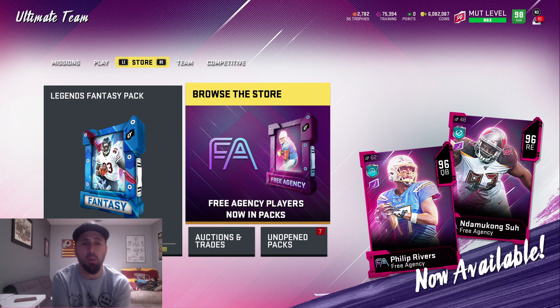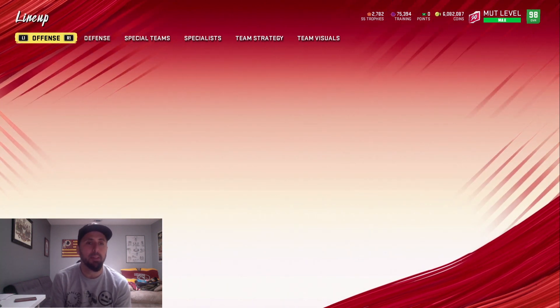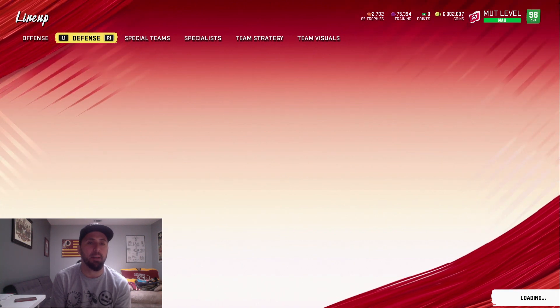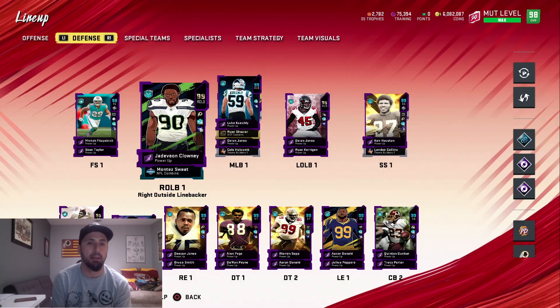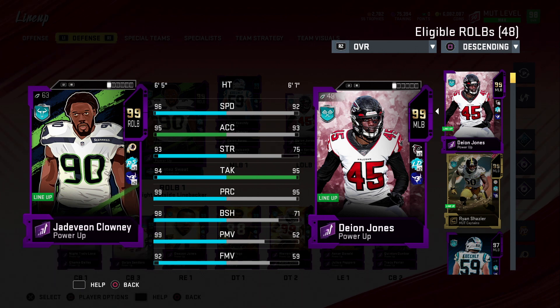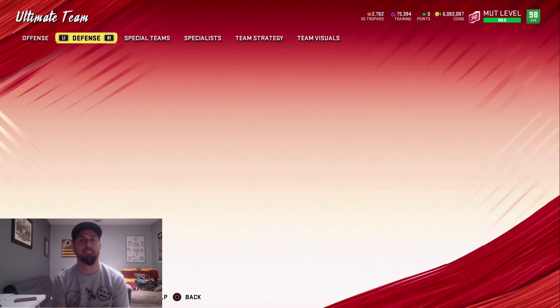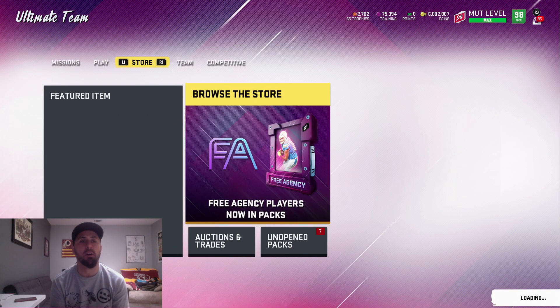Just a quick side note: I didn't probably cover this in my streams or videos, but both Joe Toney and Jadeveon Clowney both get any team's chemistry when you power them up. I wanted to show you guys before I get into the method — you can put any chem on any player. I got Clowney with Redskins chem now, and he's even more of a monster: 96 speed, 95 acceleration, 99 power move, 98 block shed, 99 play recognition. He's just a beast. Joe Toney the left guard is the same way.